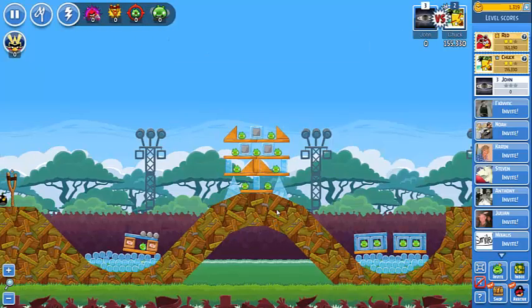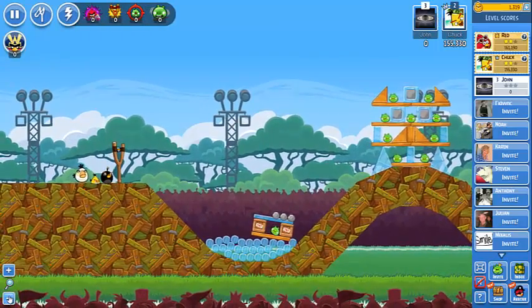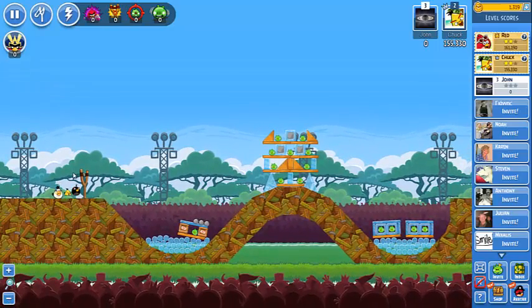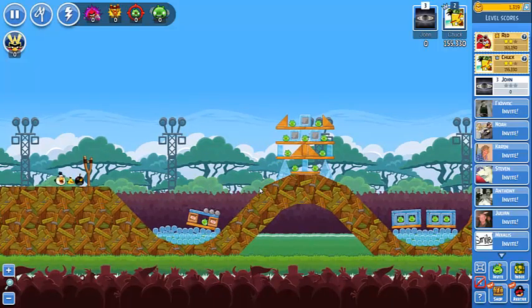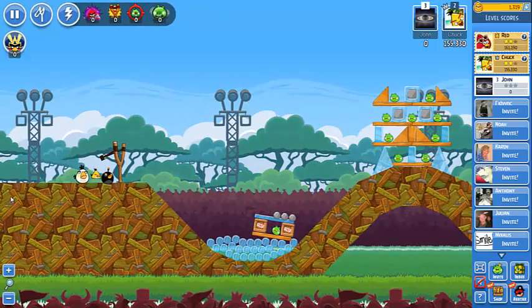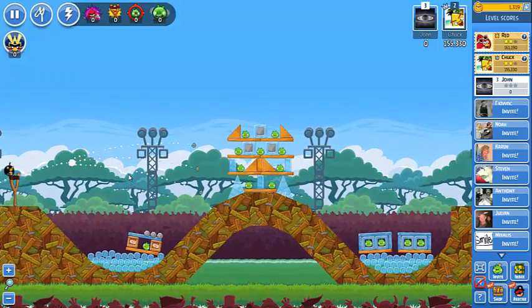We are back for the final stage on the 6th. These guys in the middle are sitting on top of glass, and we have a blue board that is really good with glass. So we need to try to destabilize that platform by breaking the glass.